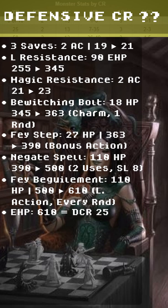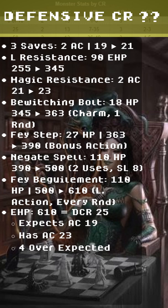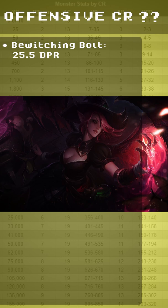This is a DCR 25 expecting AC 19. They have AC 23 — that's 4 over the expected — plus a 2 shift, bringing DCR 25 to 27.